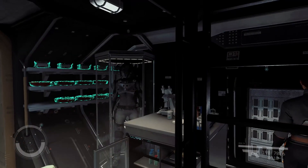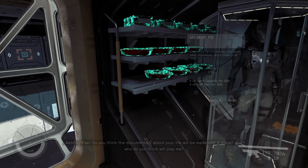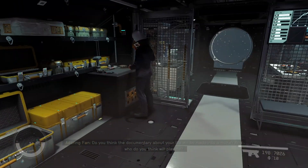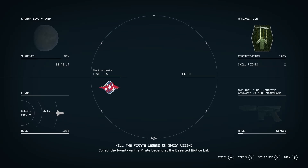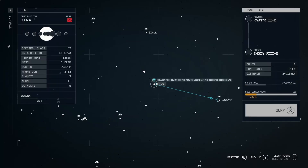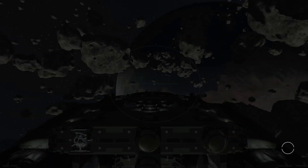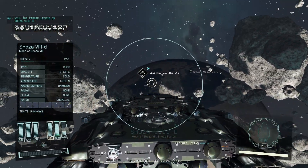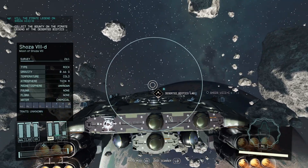We only have so much time on our sleep buff. Let's also eat our groat pie — it gives us a 5% XP gain. We'll go to our first mission. We are headed to the Shosa system, Shosa 7D. Are we landing on the planet? Yes, we are — at the deserted biotics lab.